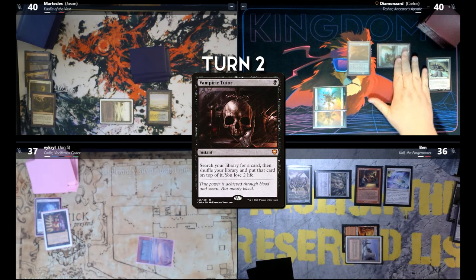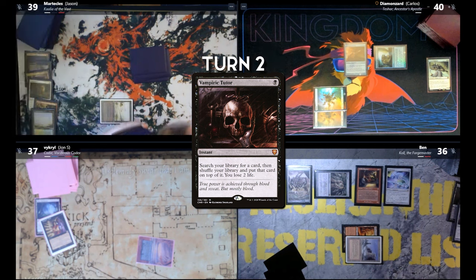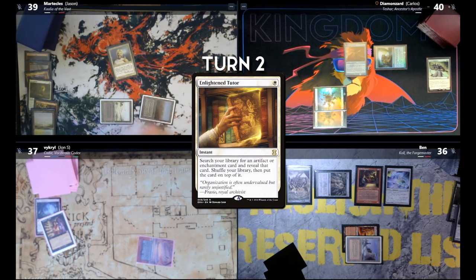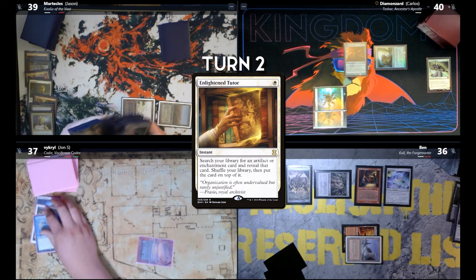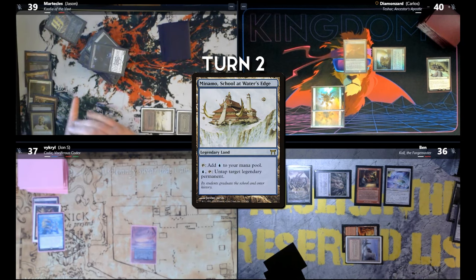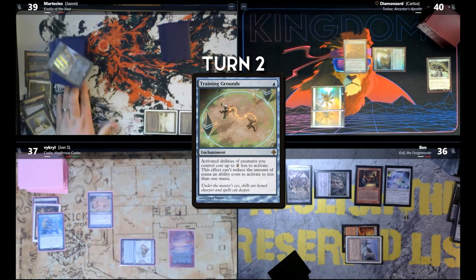I'll put it in your graveyard. Crack my Flooded Strand and I'm going to cast my own Tutor. I'm going to get Scrubland. I'm going to Enlightened Tutor — Mana Crypt. Thassa's Oracle in the graveyard. I will play Anomaly School at Water's Edge. Cast a Training Grounds.